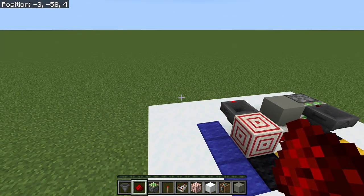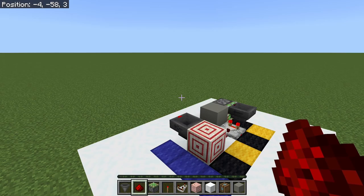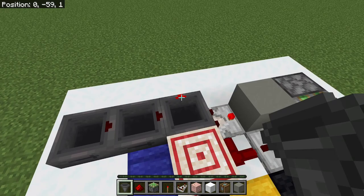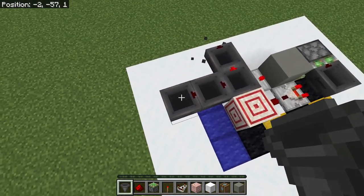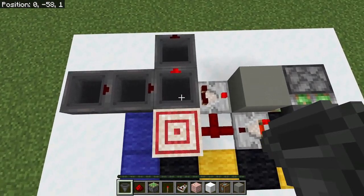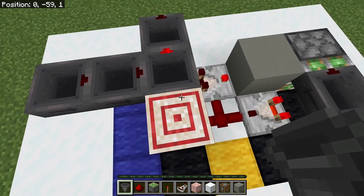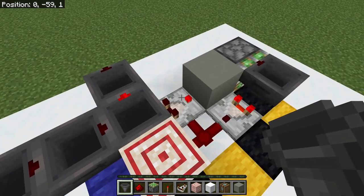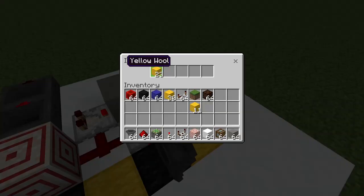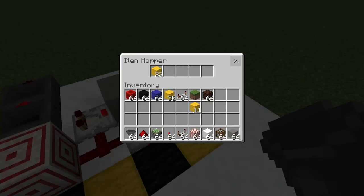So what is an item buffer? Sometimes if you've got a farm or something like that which is producing items but not producing them very consistently, and you want to feed that into a downstream system — maybe a super smelter, maybe a multi-item sorter — then you need to ensure that items come in groups and not just one at a time. This hopper, which is locked at the moment, is the one that's going to buffer the items, and when we get to a certain number we'll release them.